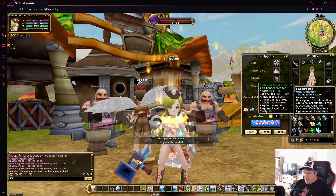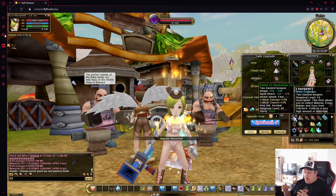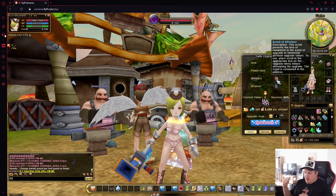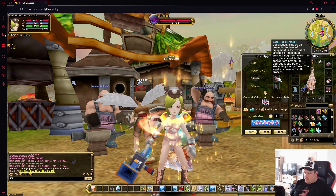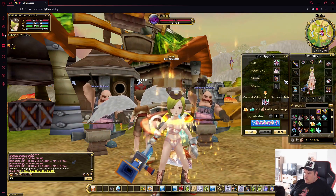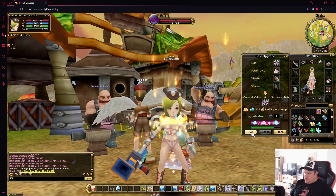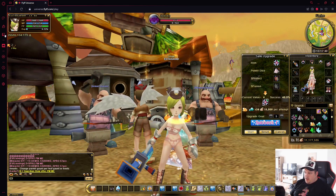Our weapon is now at plus three. If we upgrade further and fail, the weapon would be destroyed — this is why we need the scroll of S-protect. It starts consuming the scroll after a plus four upgrade, meaning on the plus three to plus four upgrade it begins consuming those scrolls. So you don't have to worry if you put them in early. We attempted another upgrade at 54% and it failed, but on the next try it succeeded and the item is now plus four without breaking.